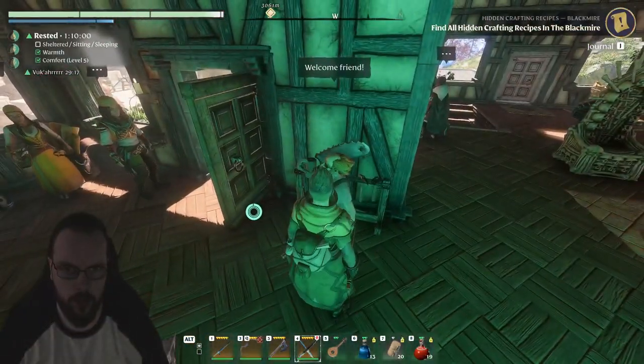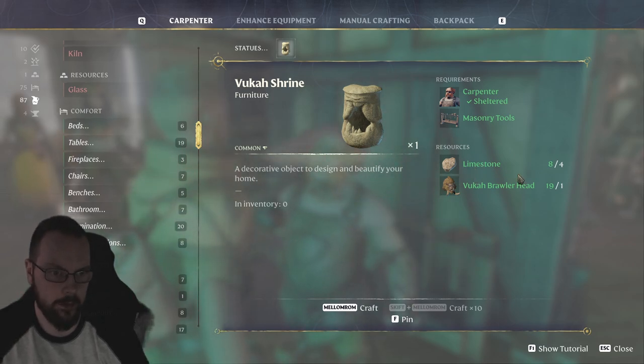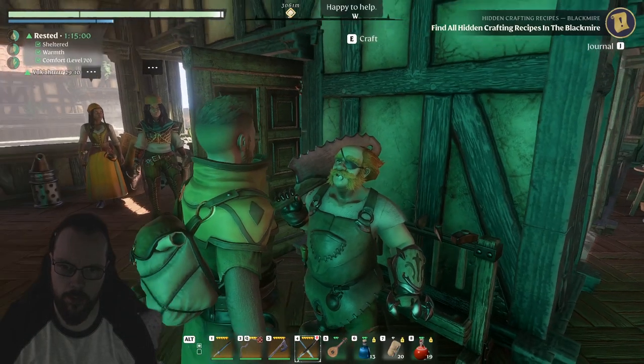You can get this thing from the carpenter, and all you really need is, well, obviously the carpenter, masonry tools, limestone, and a Vukar Brawler head trophy.